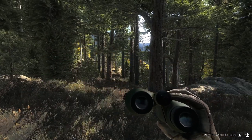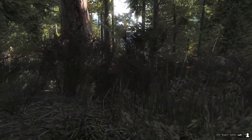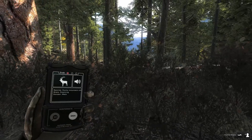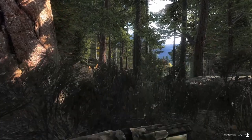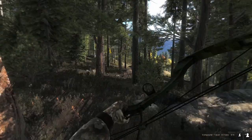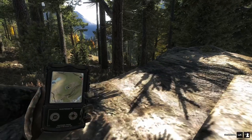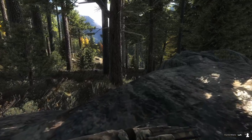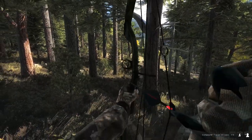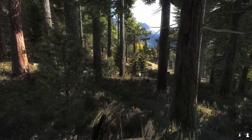We got some elk coming in which I'll gladly take, so I will call now. They are already pretty close and they're just two average bulls, nothing really too special, but they are coming in fast. Let's take a shot on this bull. Dropped it. I want to get up on this rock to make another shot on the second one. It's nice to see some bull elk - we haven't had a ton yet this hunt. Here he comes, we'll drop this guy too. And we did.